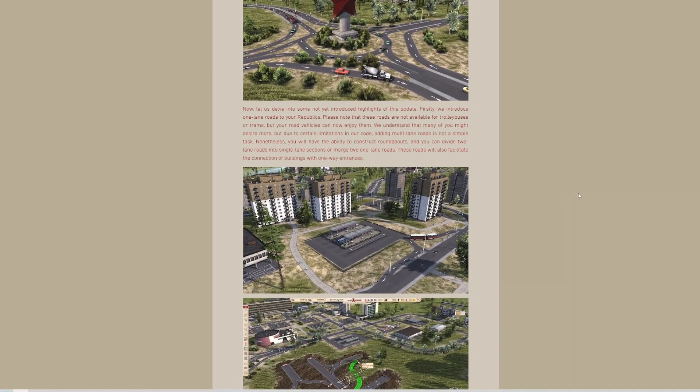So we're just going to move down to the next paragraph. It says: 'Now let us delve into some not yet introduced highlights of this update. Firstly, we introduce one-lane roads to your Republic. Please note that these roads are not available for trolley buses and trams, but your road vehicles can now enjoy them. We understand that many of you might desire more, and due to certain limitations of our code, adding multi-lane roads is not a simple task. Nevertheless, you will have the ability to construct roundabouts, and you can divide two-lane roads into single-lane sections or merge two one-lane roads. These roads will also facilitate the connection of buildings with one-way entrances.'